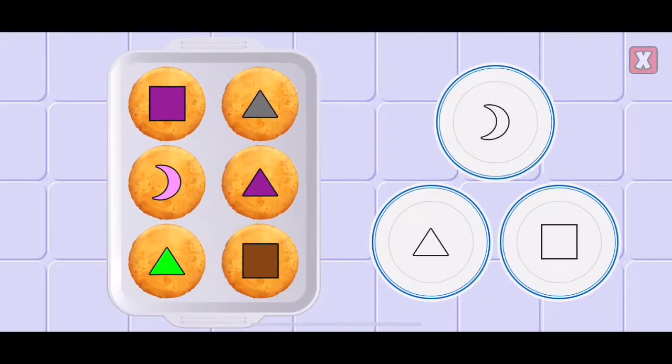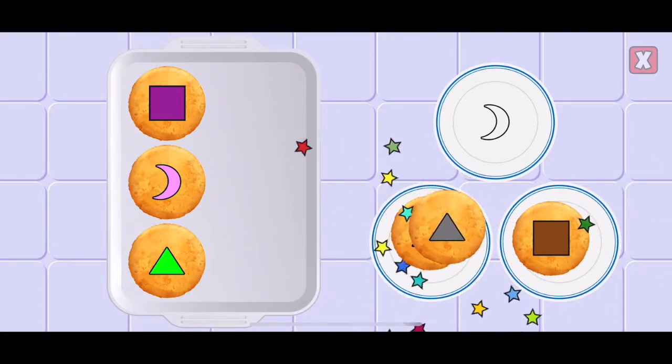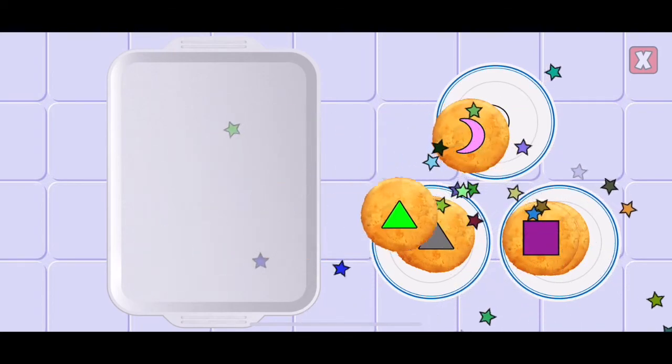Pick up the cookies and put them on the plates that match their shape. Square. Correct! Triangle. Right. Triangle. Awesome! Square. Right. Crescent. Nice! Triangle. Right!